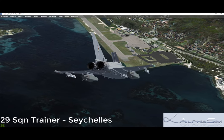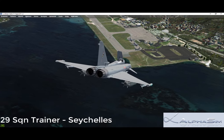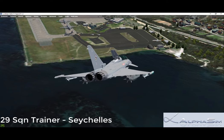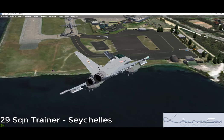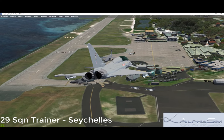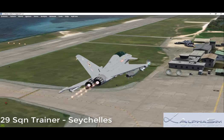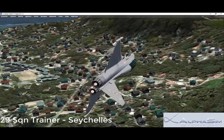The BAE Systems Striker helmet mounted symbology system and head up display show the flight reference data, weapon aiming and queuing, and the forward looking infrared imagery. BAE Systems Turprom ground proximity warning system is being fitted. The cockpit has three multi-function colour head down displays, which show the tactical situation, system status, and EADS digital map displays.